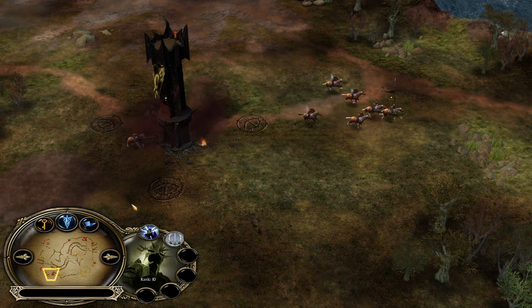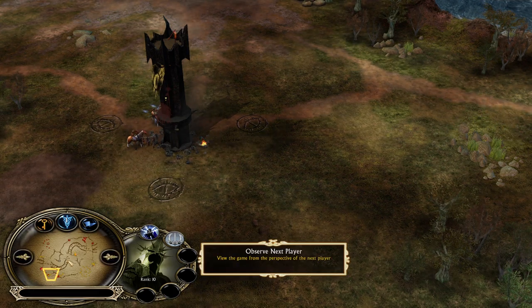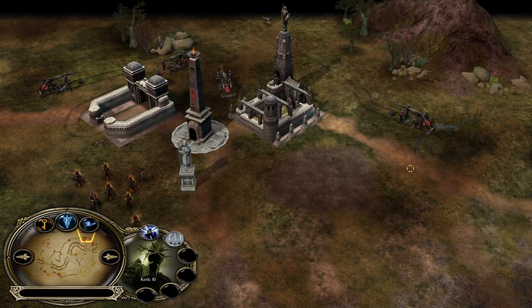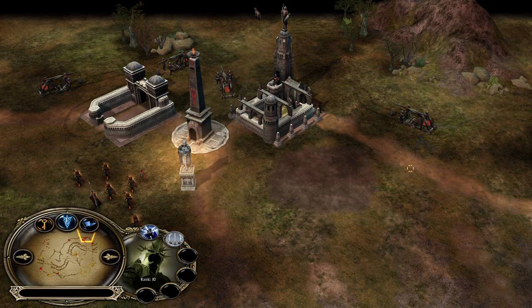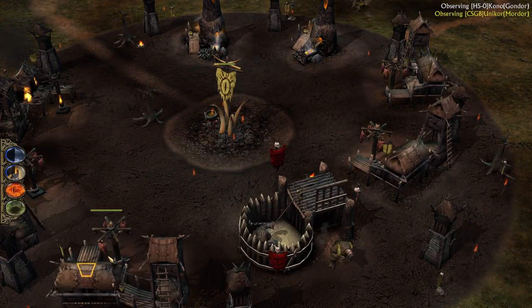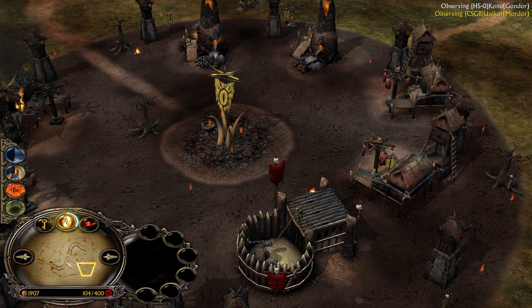Losing the Witch King means pretty much losing the game at this stage. Witch King and Nazguls are free to revive, but the revive time is actually quite long - you need to wait about 4-5 minutes until they rejoin the battlefield. That's a long time in BFME1 and gives Gondor the momentum. More Rangers are being recruited, but Mordor is able to hold himself in the game for now. He needs some Orc Archers very soon.